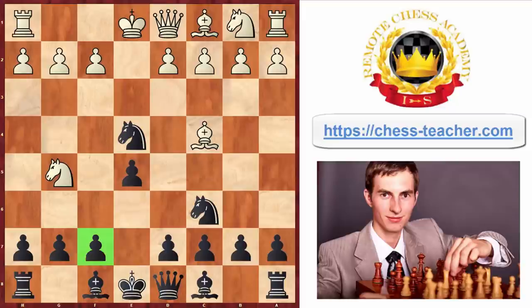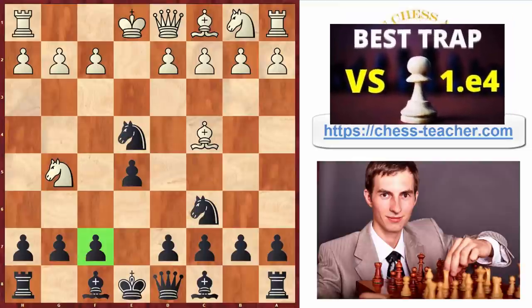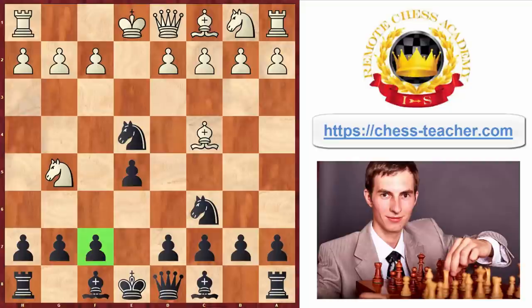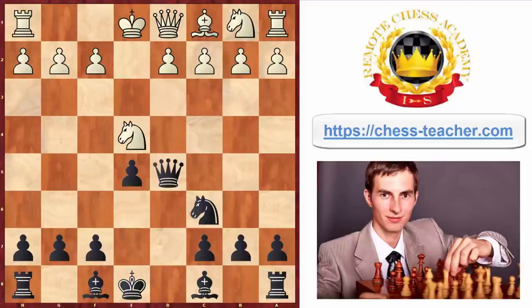I actually have a dedicated video about this, so if you're interested, you can check it out. Now white took the pawn on f7, which is a correct move. White cannot win the knight here, because black would counterattack, attacking both of white's minor pieces and therefore taking back one of them. If white takes e4 and black recaptures, it turns out really well for black, and black is already having the upper hand.